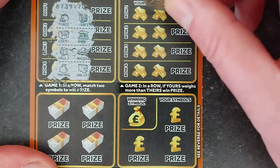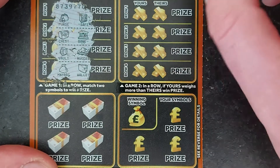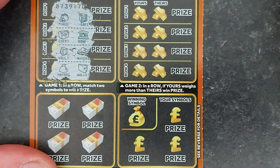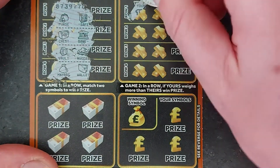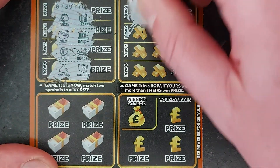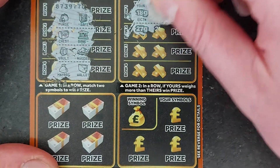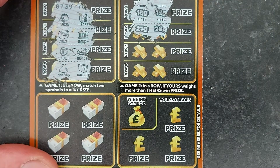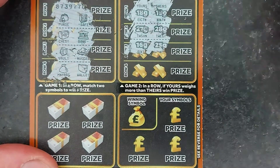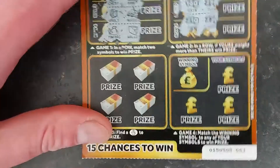Game 2 — yours has got to weigh more than theirs, so the higher figure has to be here and the lower one there. I think the highest you can get is 30 grams, so if you uncover a 30 gram you know you've won. 18 is ours, 19 — one better than us. 27 is high, but this is going to be 28. 16 and 25, 21 and 23. Nothing on game 2.